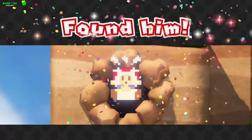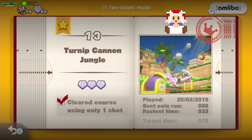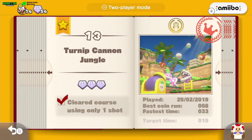Just kill the most left Piranha Creeper and click on the Pixel Toad in the hole. Next level — level 14.